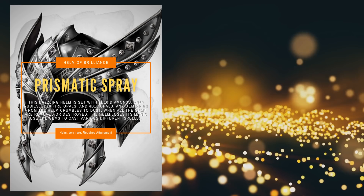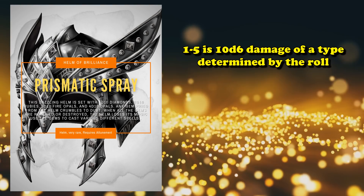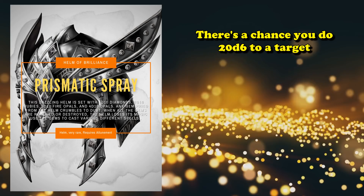If you use one of the Diamonds, you can cast Prismatic Spray, which is a 7th level spell that hits all creatures in a 60-foot cone and has a random effect on each target based on a 1d8 roll. If you roll 1 through 5, it does 10d6 damage to the target of a different type. If you roll 6 or 7, you have a chance to petrify or banish the target to another dimension. And if you roll an 8, you get to do two of the effects, potentially dealing 20d6 damage, which is really good on a very rare item.